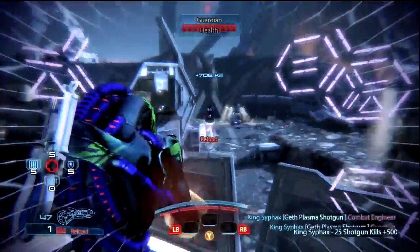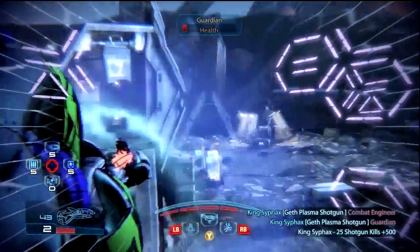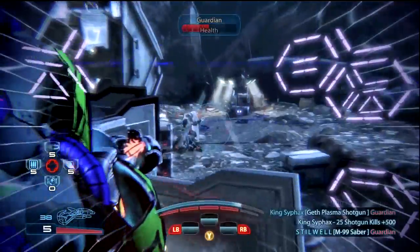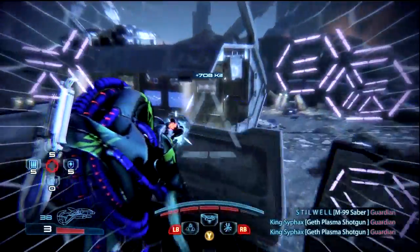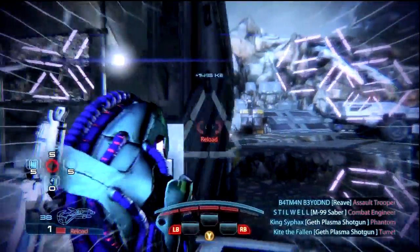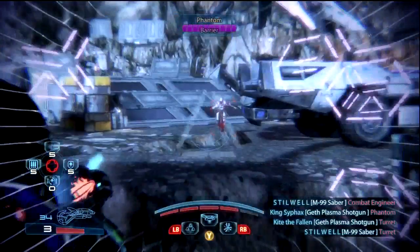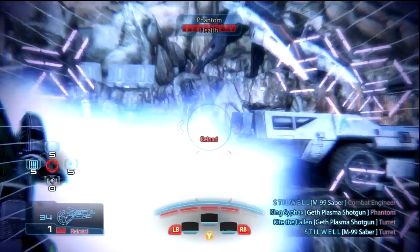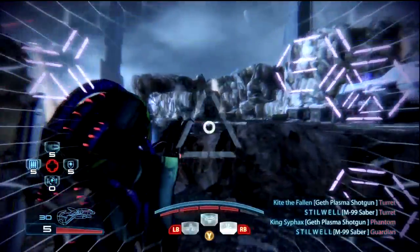This is the Geth Engineer, one of my new favorite characters. What I like to do is charge up the Geth Plasma Shotgun and then Overload before I shoot. In a second you will see just how powerful it is and how quickly I can kill the Phantoms. This character sacrifices defense for a damn good offense. As you can see I just destroyed that Phantom trying to flank us — I Overload and then shoot the charged-up shotgun, and Phantoms don't stand a chance.